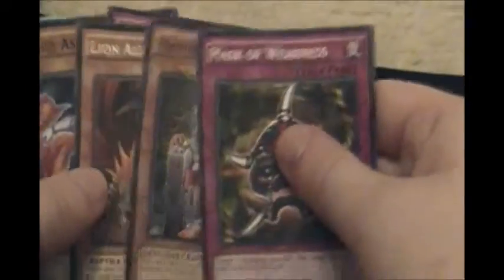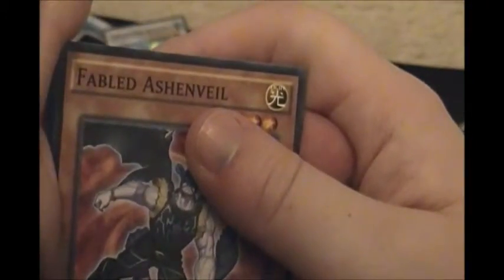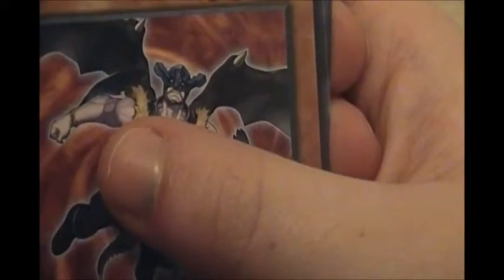Mask of Weakness, Machine King Prototype, Lion or Alligator, Raigeki Bottle and Fabled. Ooh, a Fabled — Ashen Veil. Maybe I should send it to Ashen's. Just kidding, he's probably not interested in media at all. Ooh, this is a good card — Magicians Unite. That's noteworthy.